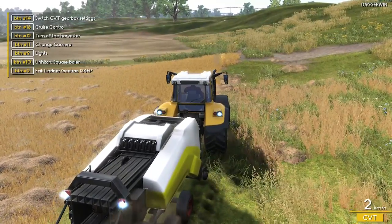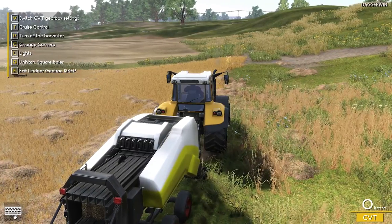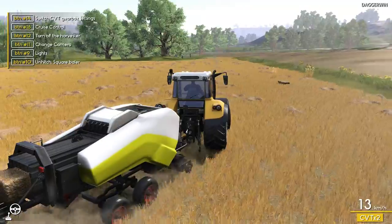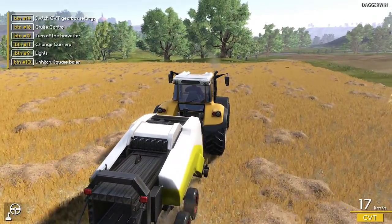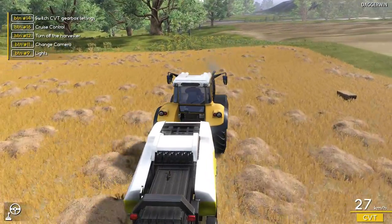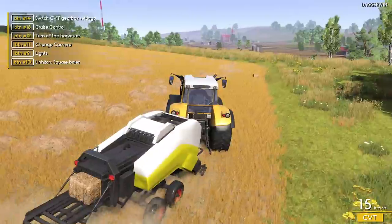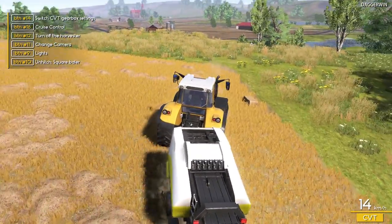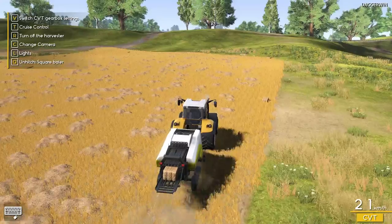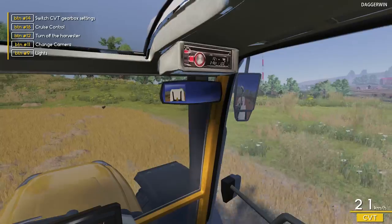So we do have CVT gearbox settings. I'm not entirely sure what that does — I think it makes it faster, switching from CVT to CVT times two, like low range and high range. Obviously we need to be in a slower range for this job. You can see the bales are being produced, and I am using the steering wheel for the first time in the game — never done it before. The internal view is actually very good, nice and realistic.